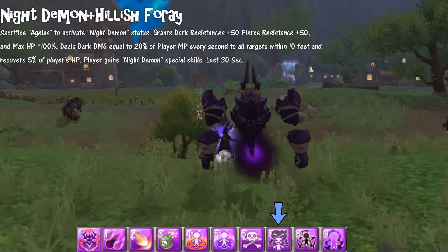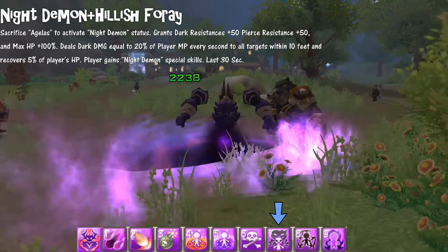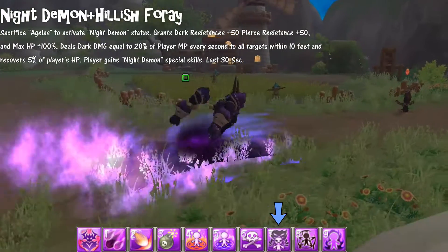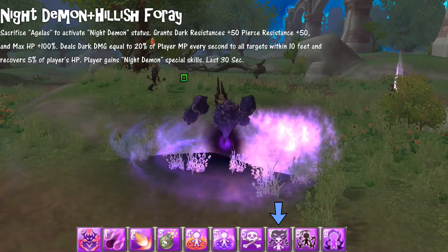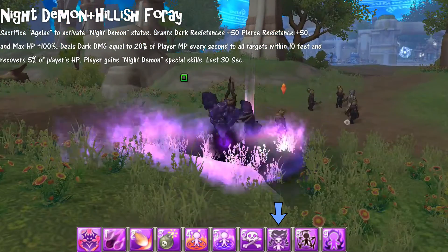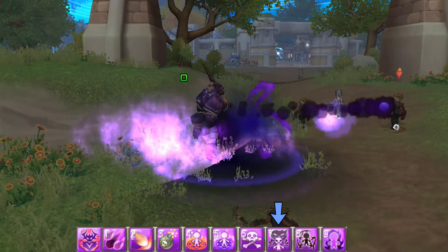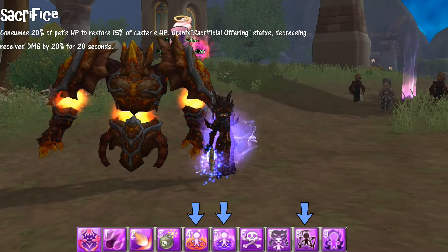If you summon Anglis and use Hellish For Ray instead, you transform into Anglis, gaining 50 points dark resistance, 50 points pierce resistance, and a max HP increase of 100%. It also deals dark damage to all enemies around you within 10 feet and gives 5% of your HP back every second. In Anglis form you can only use four spells and it only lasts 30 seconds, just like the other one.